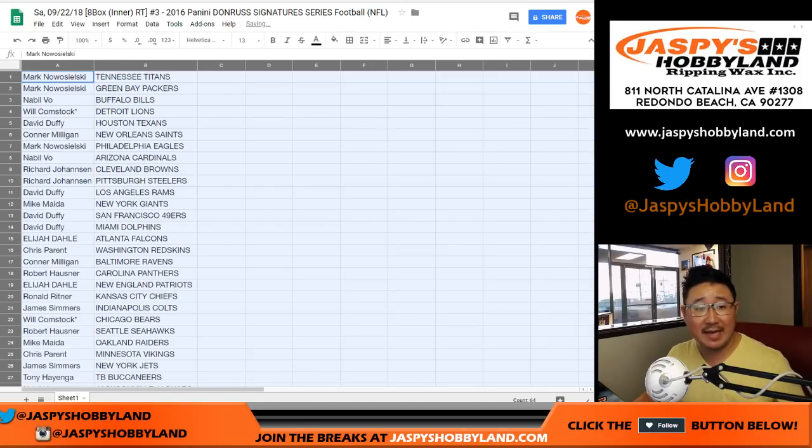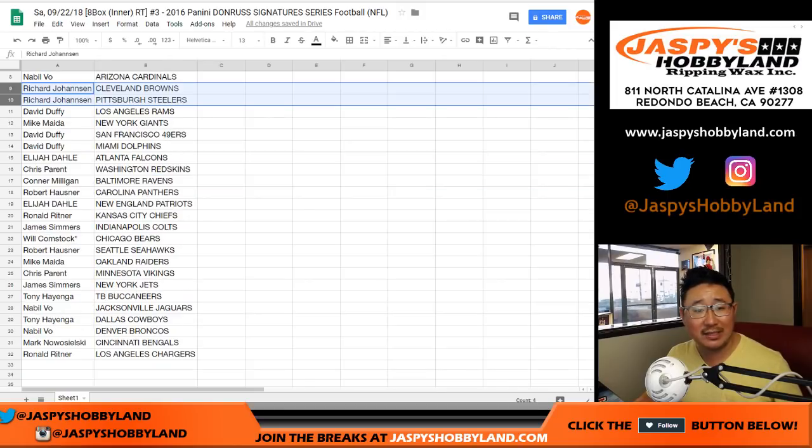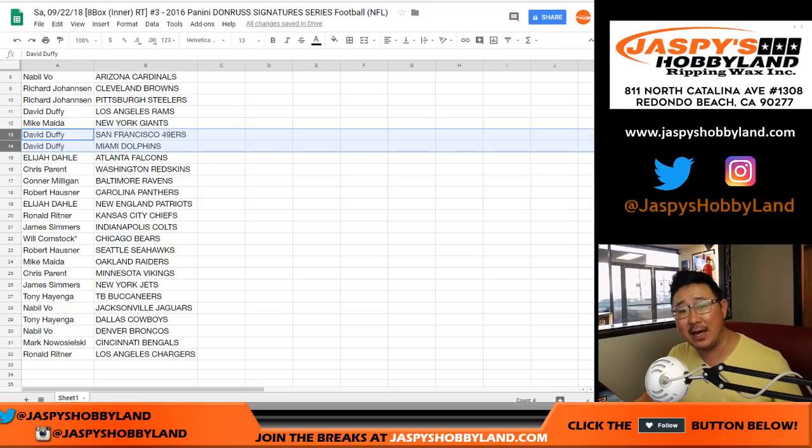Mark, you have the Titans and the Packers. Nabil with the Bills. Will, you got the Lions. David Duffy, Texans. Connor with the Saints. Mark with the Eagles. Nabil with the Cardinals. Richard with the Browns and Steelers. David, you got the Rams. Mike with the Giants.